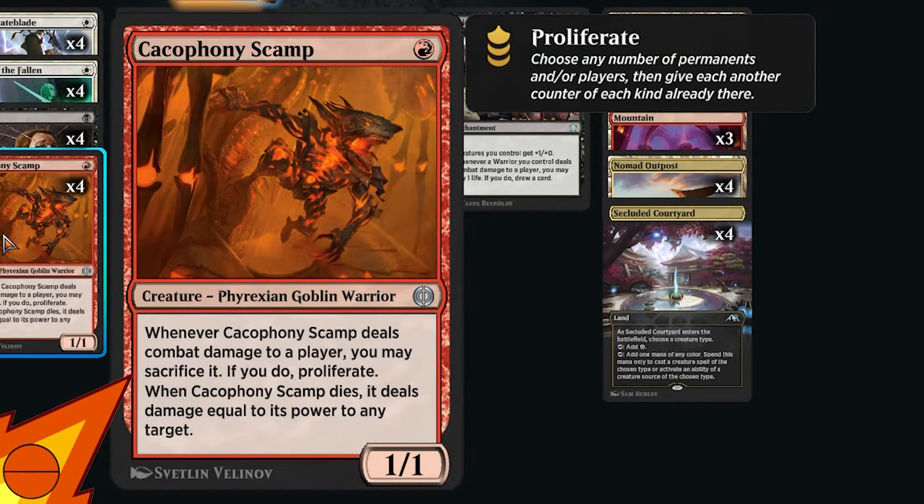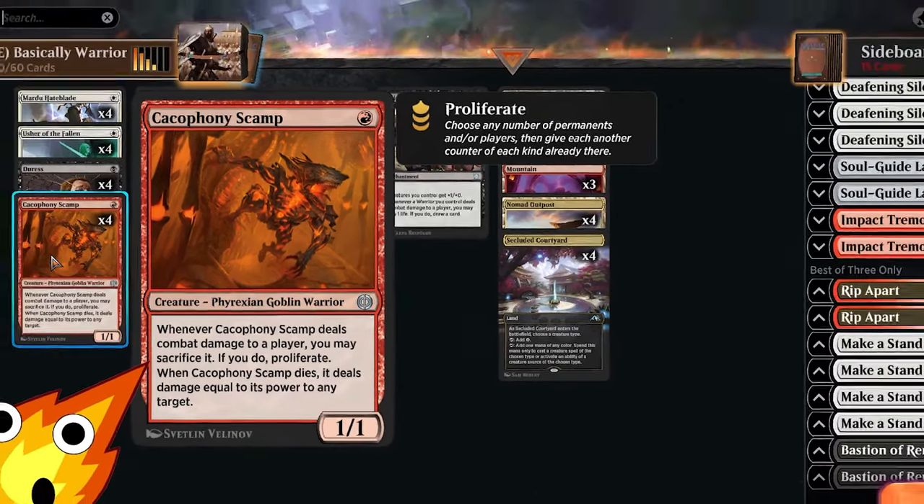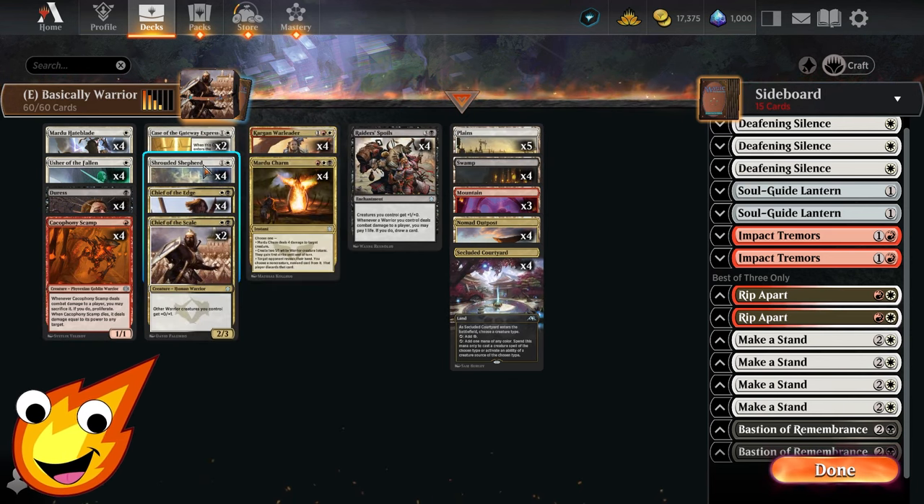Your only other one-drop is Cacophony Scamp. This red Phyrexian Goblin Warrior is a 1/1 — when it deals combat damage to a player you may sacrifice it, and if you do, you proliferate. When Cacophony Scamp dies, it deals damage equal to its power to any target. Granted, one point of damage doesn't do much on its own, but we have many ways to pump our warriors up, making this a great way to force your opponent's hand and finish them off.